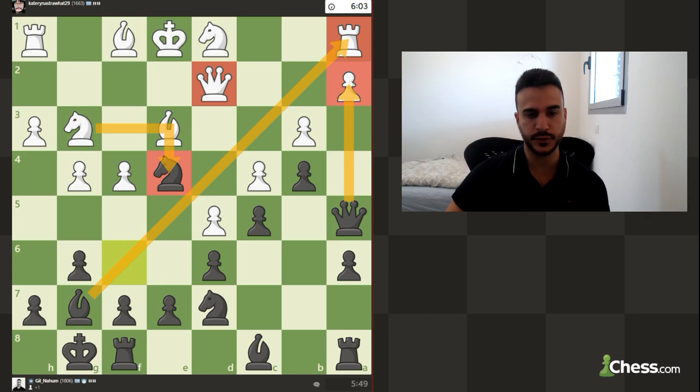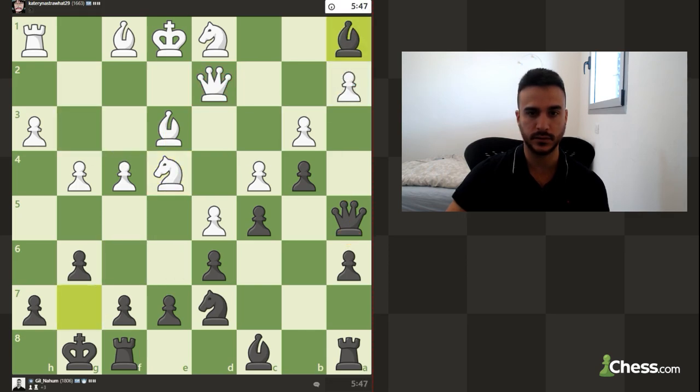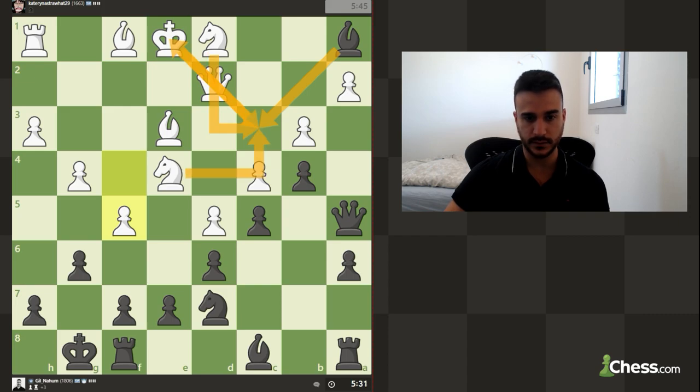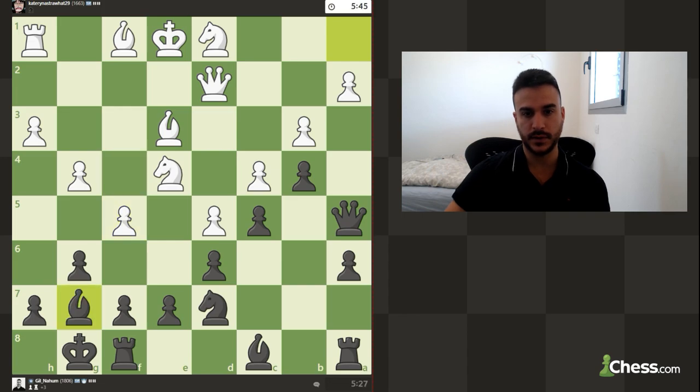In the future we might be able to push a4 to try to crush the queenside completely. We can also consider breaking open e6 to open the e-file for our rook. So it takes, we take the rook. We don't want to get the bishop trapped, but I do want to show that this diagonal can be a weakness — right now it's defended too many times, but we still need to consider that we might be able to punish white if he's not careful. For now we can also try to jump with the knight to e5 — we got a very strong attack on white's position.